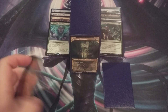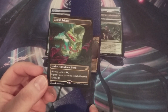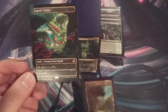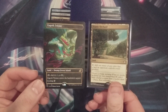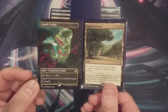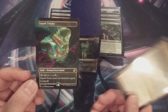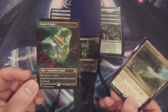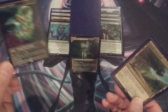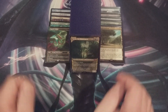The last change is a land swap — the Zagoth Triome is going in. It provides each of our three colors of mana, comes into play tapped, can be cycled, and is fetchable. It replaces Exotic Orchard, which at times could produce black, green, or blue but with limitations. Removing that limitation by putting in Zagoth Triome is a clear upgrade, and as noted, it is fetchable. Zagoth Triome is in, Exotic Orchard is out.